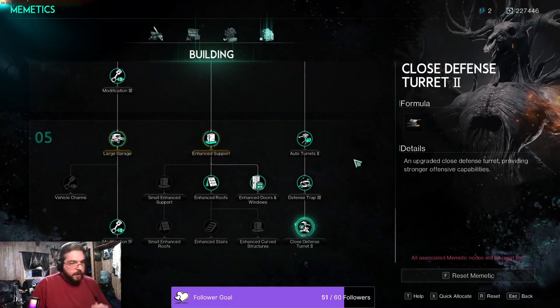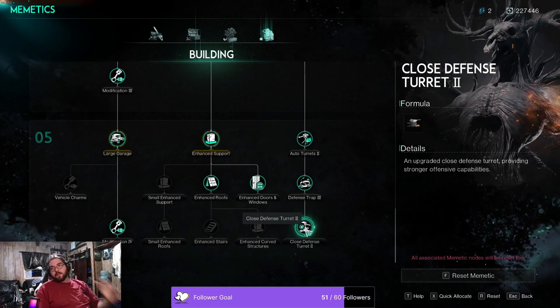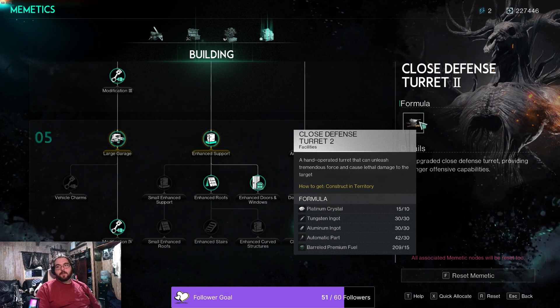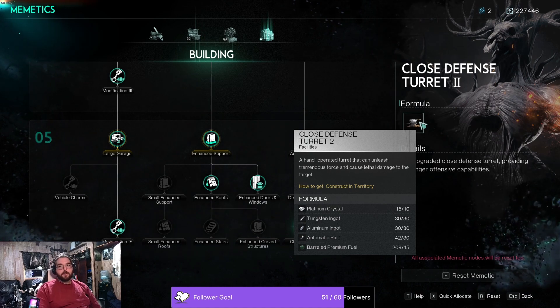A tip I would highly recommend is getting the Close Defense Turret 2 Mimetic. These Gatling Turrets Level 2 do significantly more damage — about 5,000 more damage per shot.